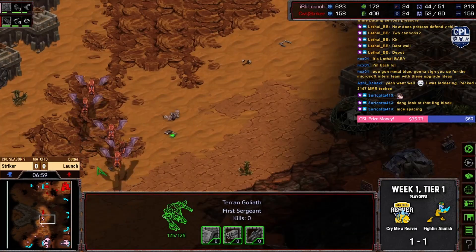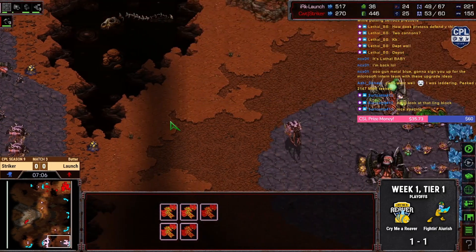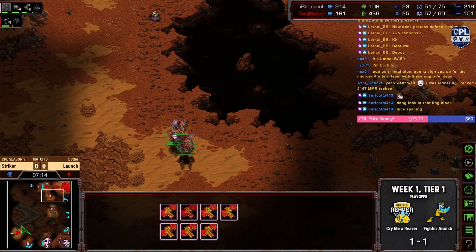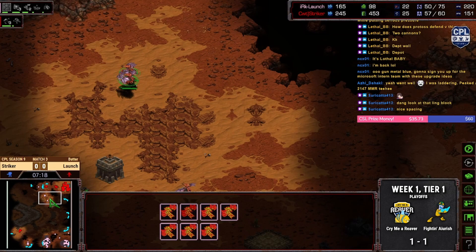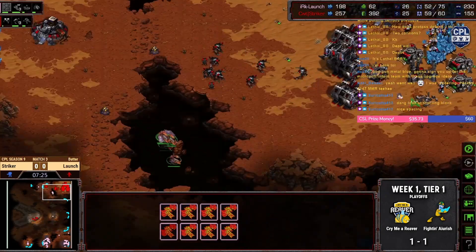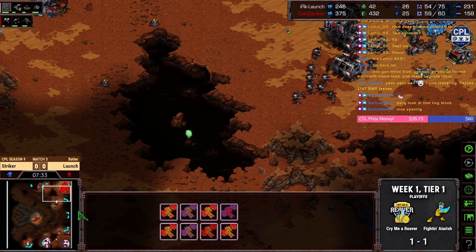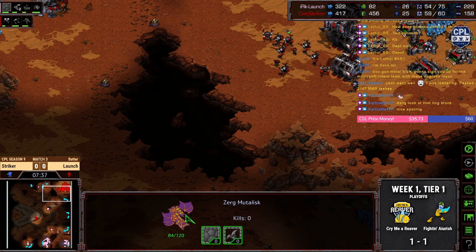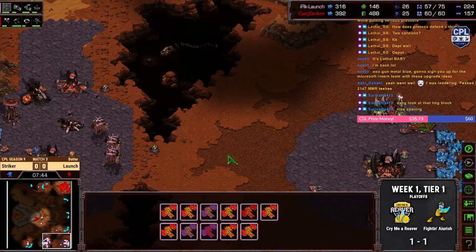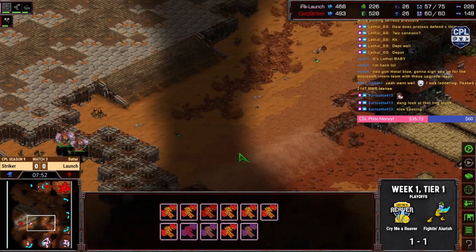Vulture sprints under the mutas. Third base is trying to go down here. Vultures are going to end up going in there just a moment to start throwing rocks at it — or not. If you don't want to kill my base, I'm not going to say no. Any amount of target firing there probably would have killed a muta. We got a full control group — 11, but there's also an overlord.